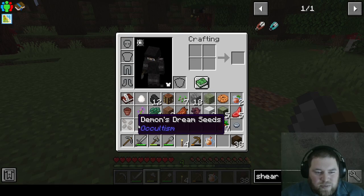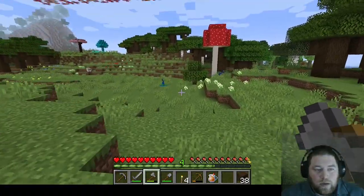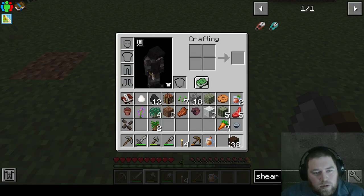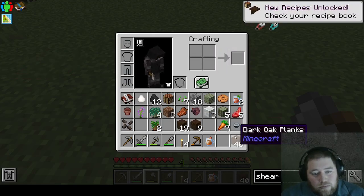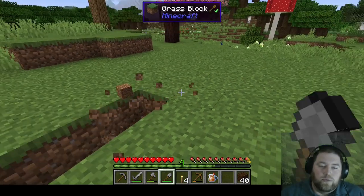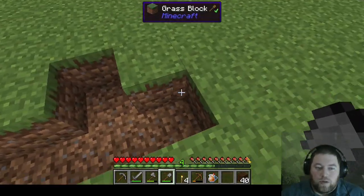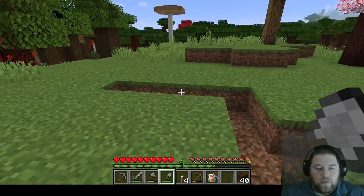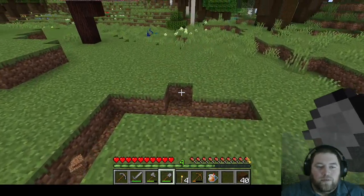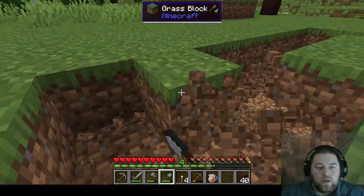Oh man, what is this? Demon's Dream seeds — what? There's so much stuff here. Right here feels good enough. Dark oak — I'll go ahead and place a lot of it. 40 blocks — that's an 8x5, so let's do it. Actually, we can do 5x5 and then 8 that way. 6x7, 8x8 — okay, square it off!